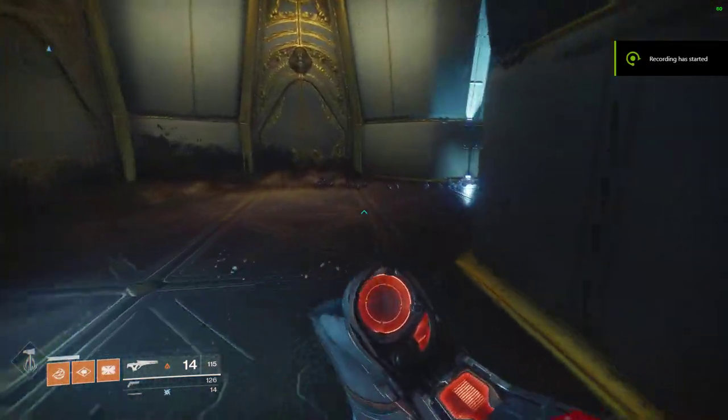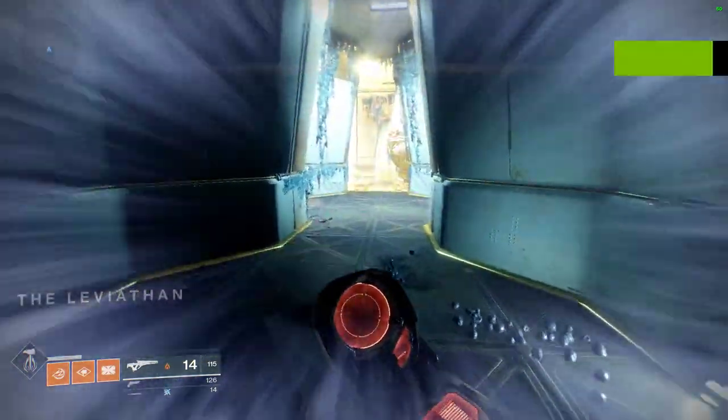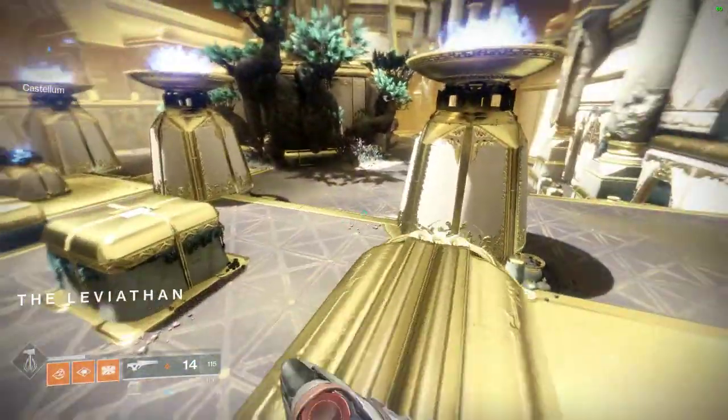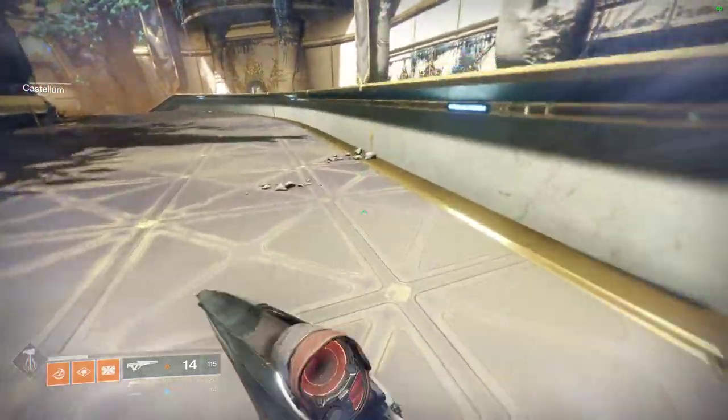Alright guys, so the easiest way to actually do the Polaris Lens catalyst is basically you just go to the custom Leviathan, make sure it's normal, and then you just go to the point you need to go to.